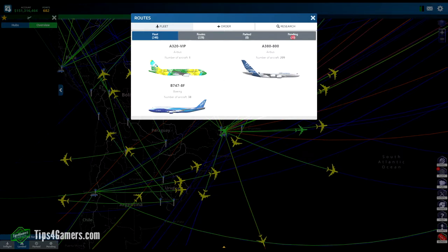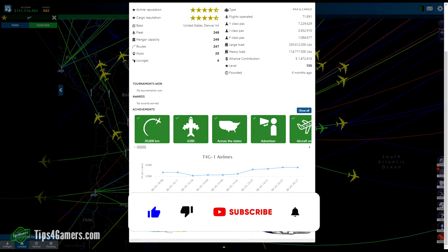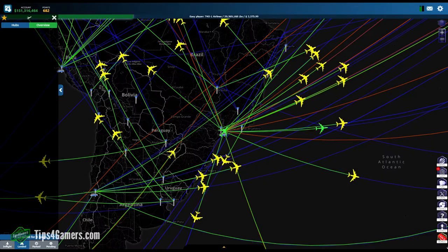Every time you buy a new plane your IPO will increase. However, if you go in the correct order, your IPO will make huge jumps as you grow your fleet. Eventually the separation becomes too great and others will need to spend real money just to catch up. Our fleet is currently about $44 billion — and that's in just six months spending only $15 on the game.